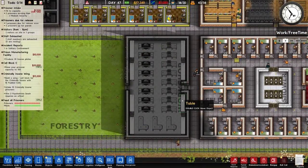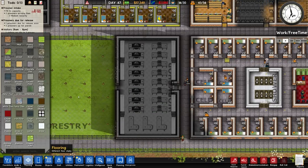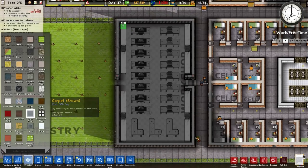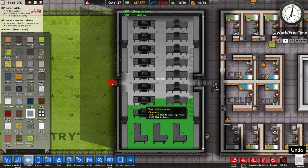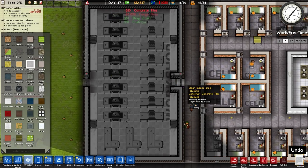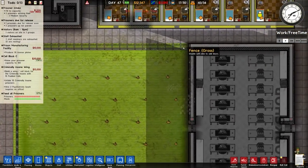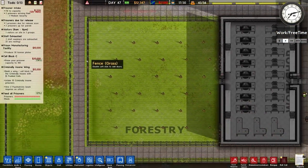We also went ahead and built the first workshop on the left hand side here, which I'll promptly go ahead and put in some flooring. We're going to go with some cargo floor because I do like the look of that. And also the forestry on the left hand side with the lovely fence with grass underneath all the way around the outside too.